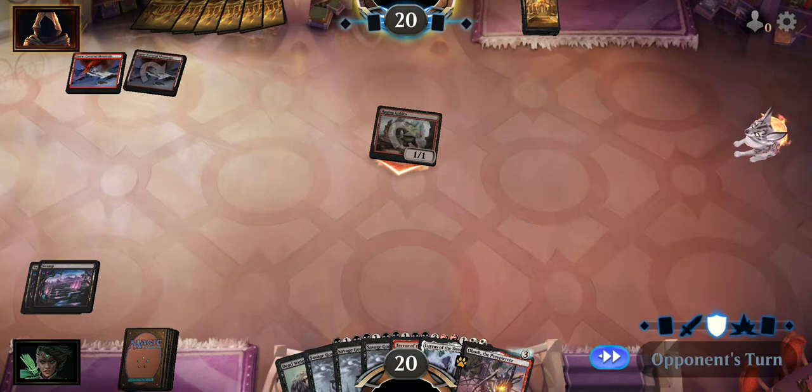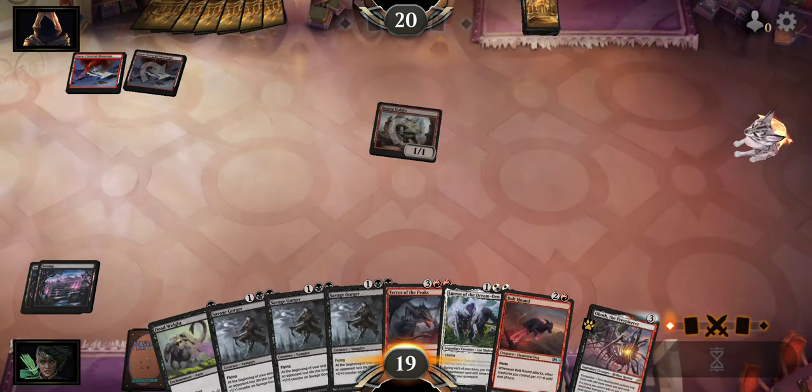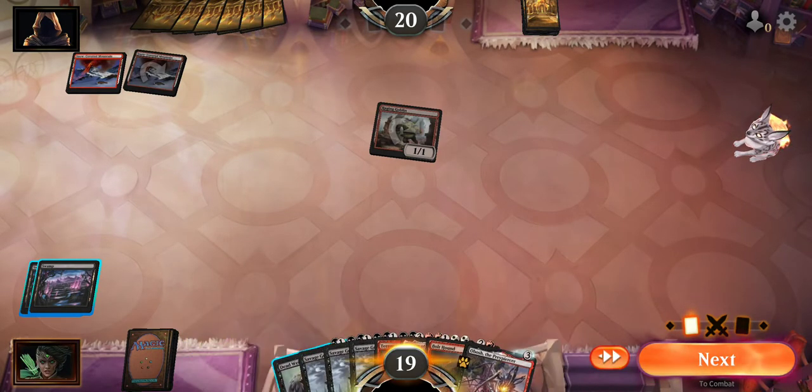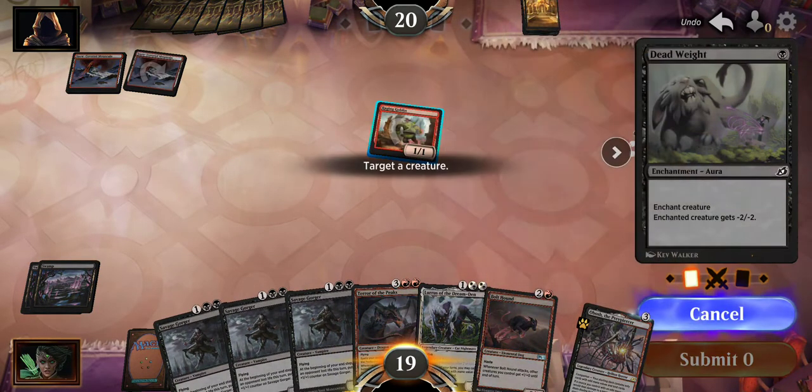I don't play red often so I don't know what red has in the way of one mana spells. I know they have Shock. They have - I believe - Lightning Bolt? Is that what it's called? The one that does three damage to any target - I think that's a one mana. Yeah, I should have mulliganed that starting seven.